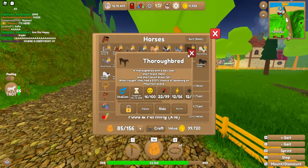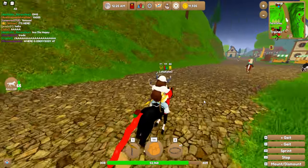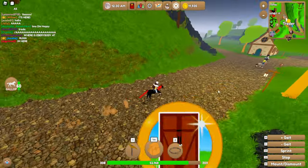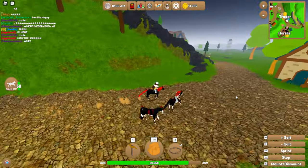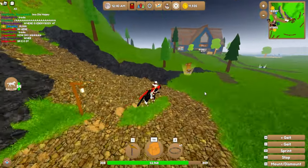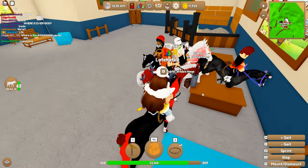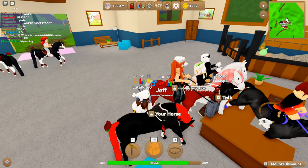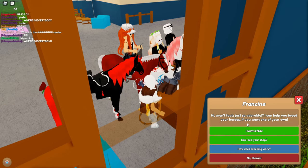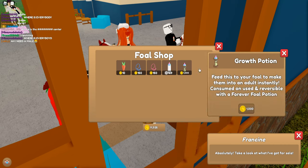You can have them locked and unlocked — I'm guessing that doesn't matter. I have a good majority here just to show the example. You want to go over here on mainland. I don't think you can do this anywhere else. It will be right here at this little building or house. Once you're inside, you want to go to this person — it's kind of crowded — and talk to them.